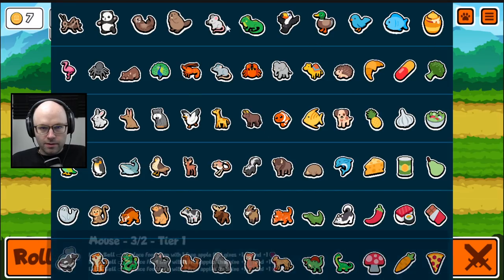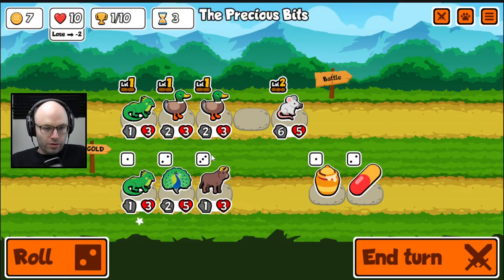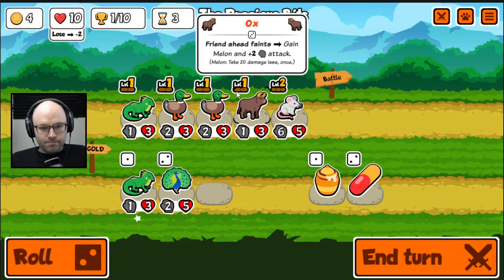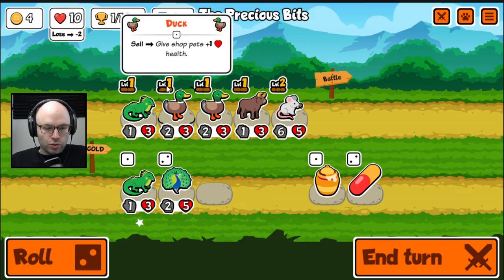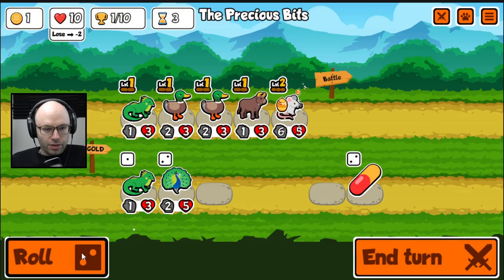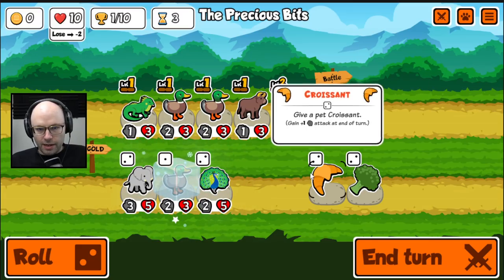Let me check something. Three free apples at level three — it's just a good pivot unit. I'm gonna put a bee on you. I don't think we want our iguana to level up. It's merely existing as a toucan enabler right now.